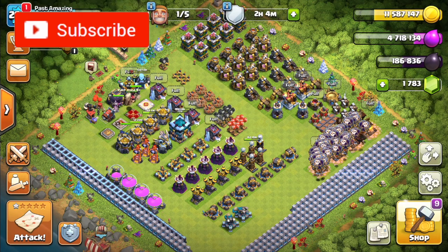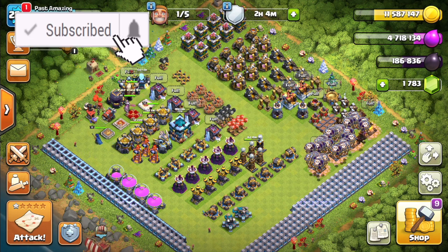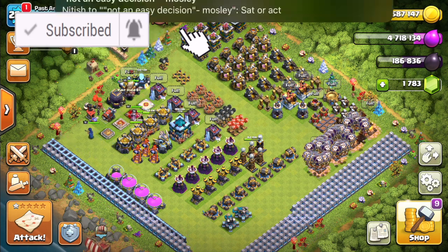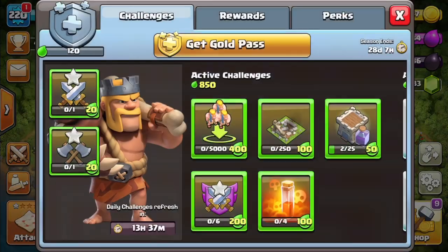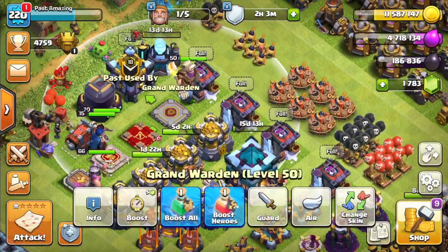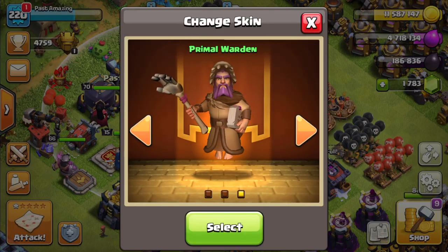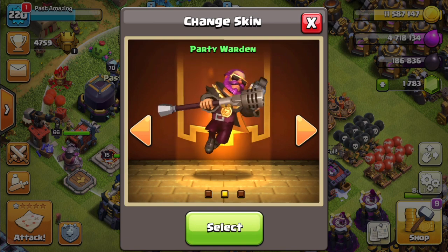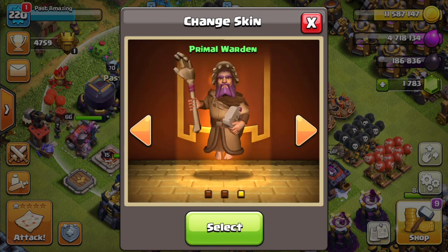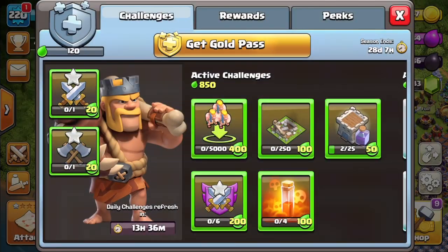Hey guys, welcome back to Past Amazing. Today we are back on Clash of Clans. Today is February 1st, so that means it is the first day of the new season. Last season I was able to get all the rewards including the Primal Warden skin — pretty cool, definitely better than the party warden skin — so I'm definitely going to be using this one until we get a new skin.